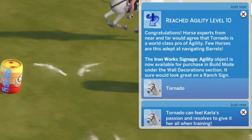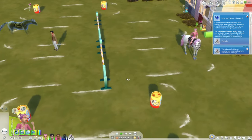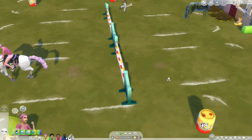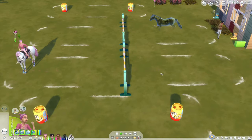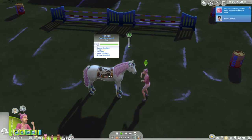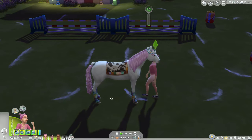Reached agility level 10. Congratulations — horse experts from near and far would agree that Tornado is a world-class pro of agility. Few horses are this adept at navigating barrels. The ironworks signage agility object is now available for purchase in build mode under wall decorations. I guess that's the only benefit of getting to level 10 — you get those sign additions. We're skipping prom this time, just finishing up some horse training, although Tornado is getting pretty tired so she probably won't be able to train for much longer.